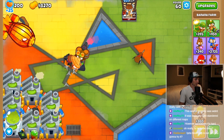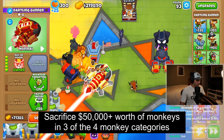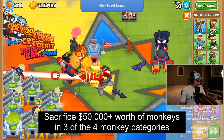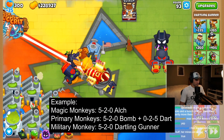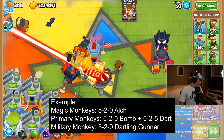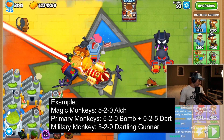Once you earn free play with a ton of cash, you're going to need a 3-0-0 Sun Avatar, and place at least $50,000 worth of monkeys in 3 of the 4 monkey categories inside the range of the Sun Avatar. To accomplish this, I like to get a Perma-Brew Alchemist for the magic monkeys, a 5-2-0 bomb shooter and a crossbow master for the primary monkeys, and a Ray of Doom for the military monkeys.